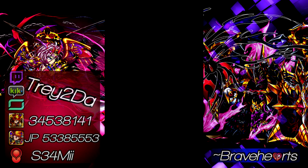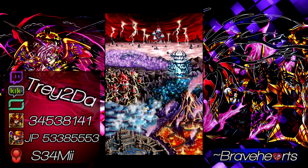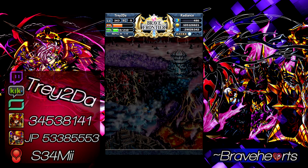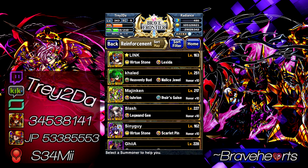What's going on guys, Trey coming back to your screen. Today we're going to get into the newest quest region in the latest server update for Brave Frontier. We got the Celgrad region, the Soaring Tree Tower, and the mission is called Tested Power. An entirely different enemy than any the fallen heroes before you ever faced is expecting you at the top of the tower — Shusui awaits. Let's go over this real quick.